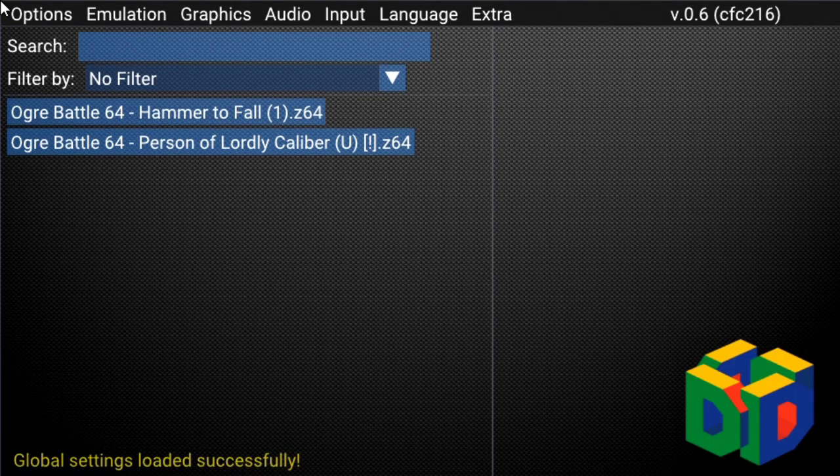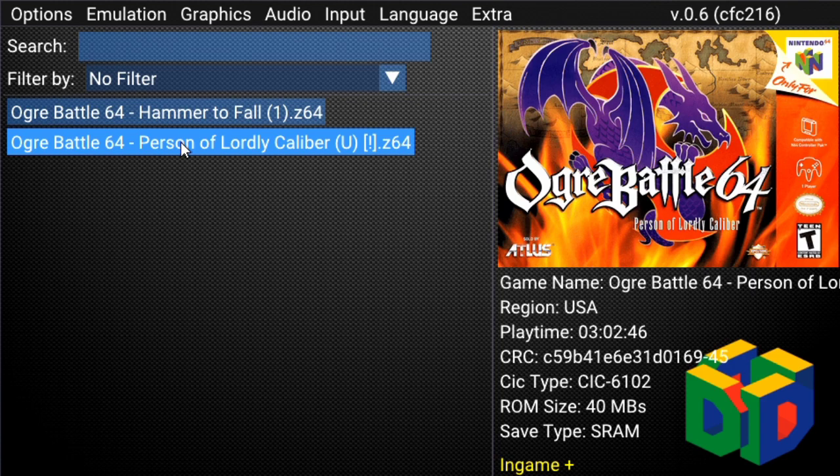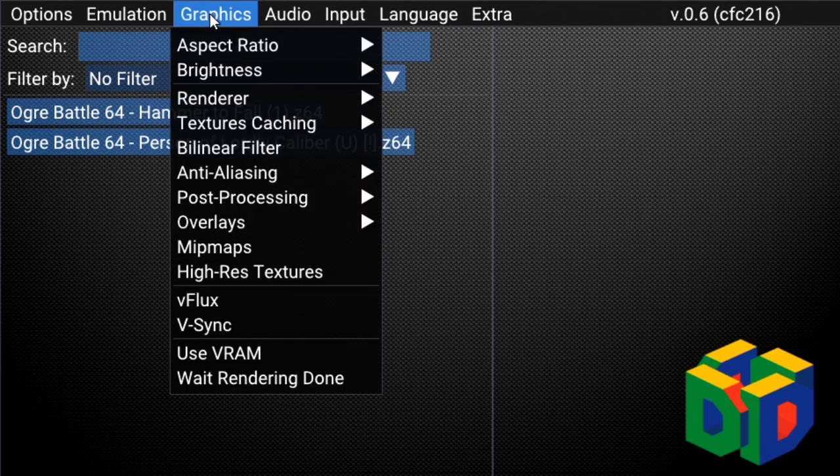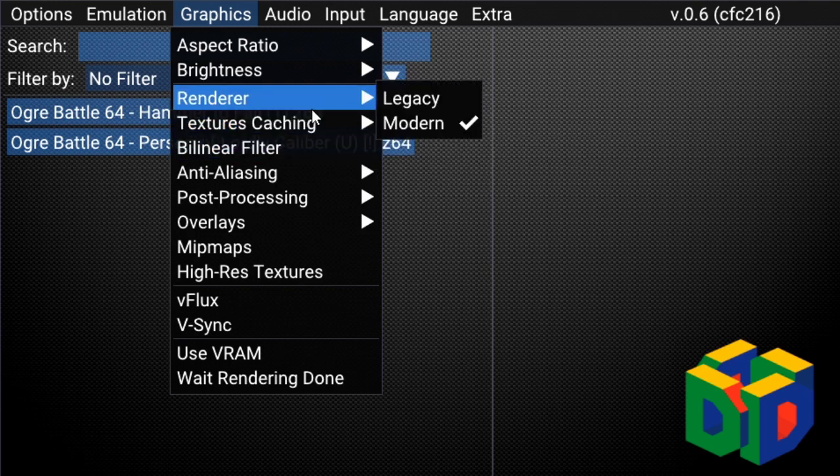It's online right now, that's why it's checking for compatibilities. So this is your main Daedalus menu. If you go into your files and put both versions of Ogre Battle 64 in there — technically there are three, I don't think the third one is ever finished. Anyway, moving on — you go over here, go to render, go to modern, and there you go.